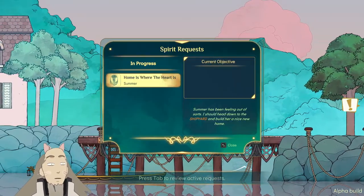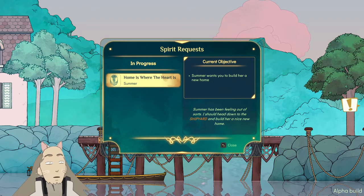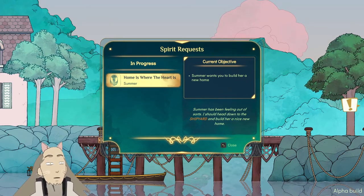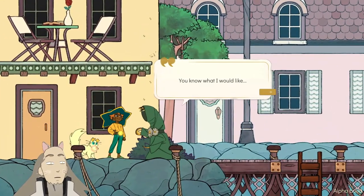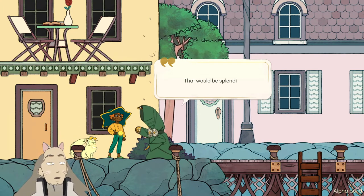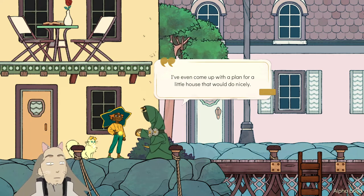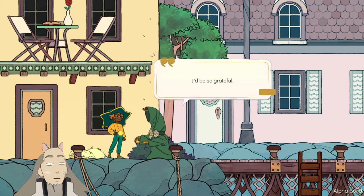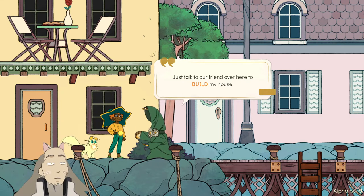Press tab to review active requests. Home is where the heart is. Current objective: Summer wants you to build a new home. Summer has been feeling out of sorts. I should head down to the shipyard and build a nice new home. Can she build her own home? You know what I would like? You want a home, I got it. A nice meditation room with plants and natural materials. Just talk to our friend over here to build my house.